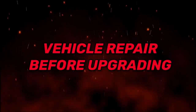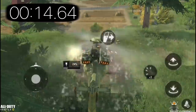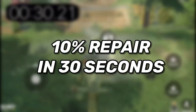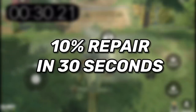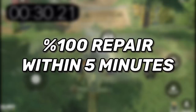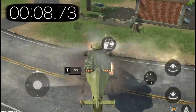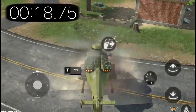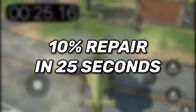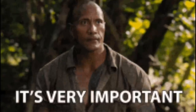Moving on to vehicle repair speed, using the chopper since it's the most used vehicle, testing 10% repair. Without an upgrade, the class repairs 10% of the chopper within 30 seconds, meaning 100% within 5 minutes. After upgrading, it repairs 10% within 25 seconds — a total of 4 minutes and 9 seconds for 100%, which is the exact same time needed to repair your vest without an upgraded Refitter class.